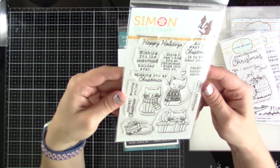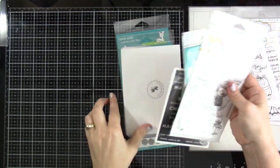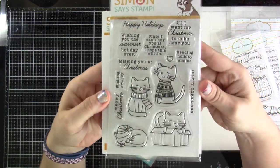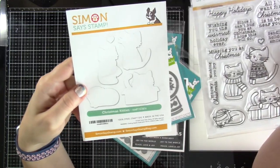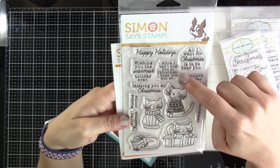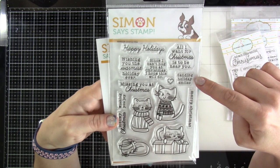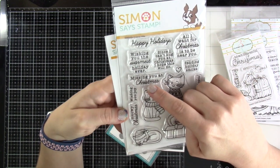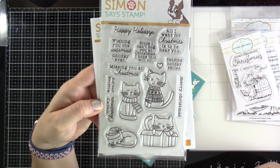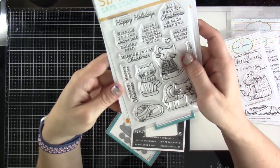This one was on sale — don't know if it's still available — but it's the Christmas Kittens stamp set and I did get the matching dies because they were on sale. The dies cut out all the kittens and a heart. Sentiments include: Happy Holidays, Wishing You the Warmest Holiday Ever, Since I Can't Hug You at Christmas I Hope This Will Do, All I Want for Christmas is to Be Near You, Sending Holiday Smiles, Merry Christmas, Missing You at Christmas, Meowy Christmas, and Wishing You Joy. Can you imagine doing those up like the boys? Some cute little Max and Miles in this grouping.